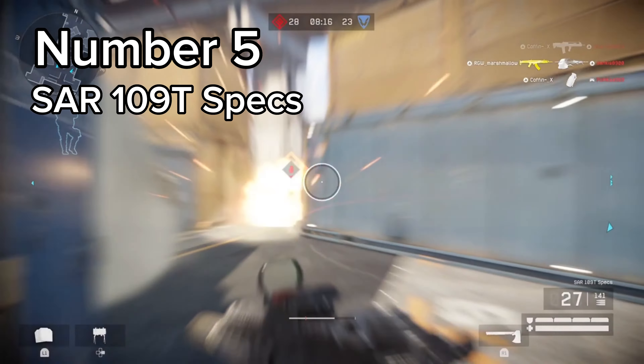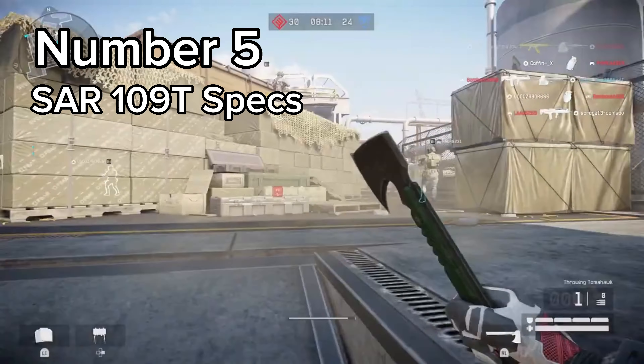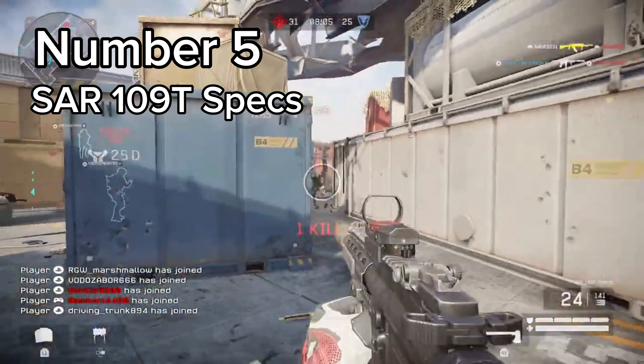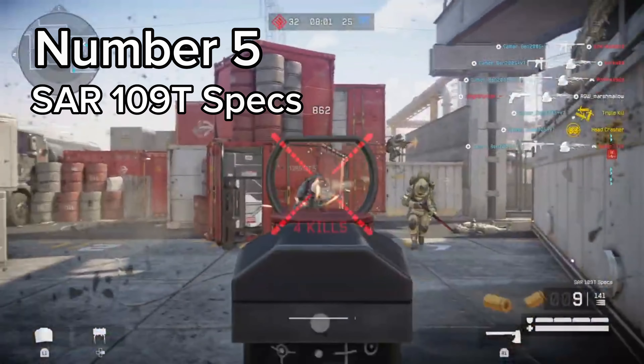Another good thing about the gun is the extremely low recoil — it is one of the lowest in the game to this day. Just have a look at it. So, I think I made it clear why this weapon deserves the number 5 spot. Let's get over to the 4th best SMG.